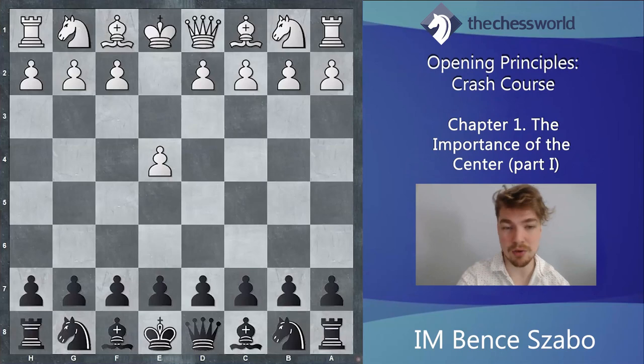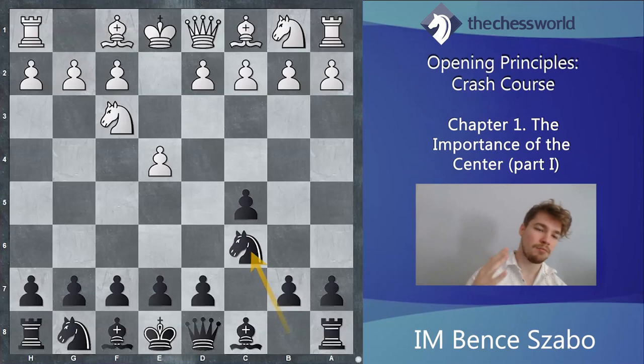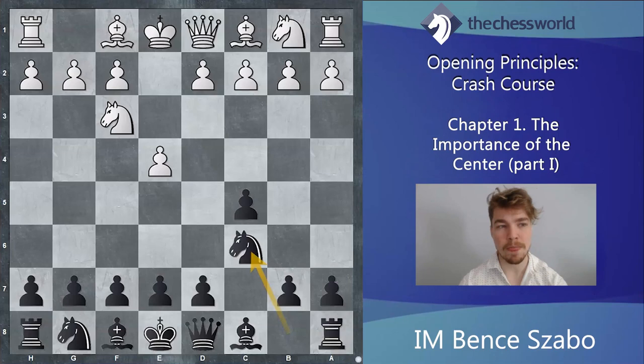I'm going to flip the board and look at it from Black's perspective. The moves are e4, c5, knight f3, knight c6 — so far it's the start of a Sicilian game. All the games I'm showing are correct, normal games where players follow the opening to a certain extent. But at one point, one player does something that undermines or doesn't respect the power of the center.